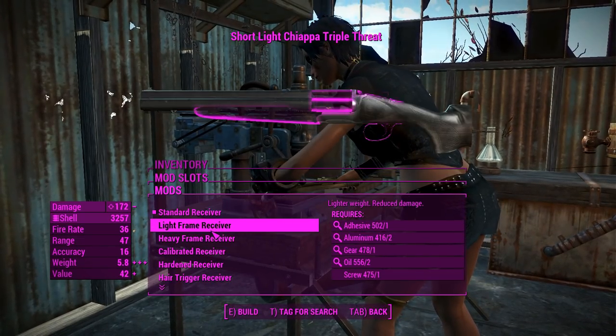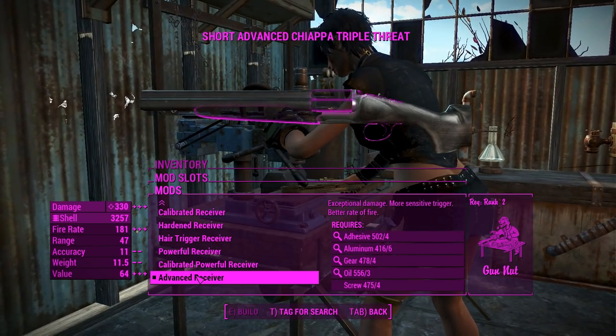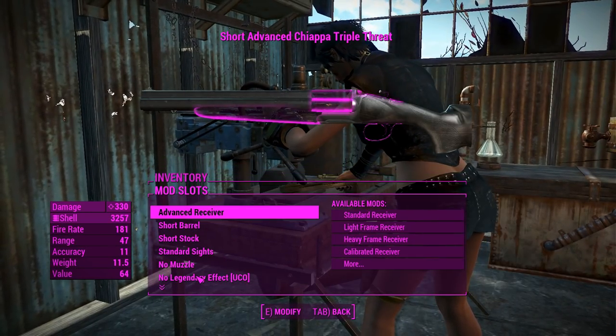Getting into these attachments - first of all, we've got the receivers. They follow the same thing as the standard vanilla double barrel. We'll chuck that up to advance for the best DPS.